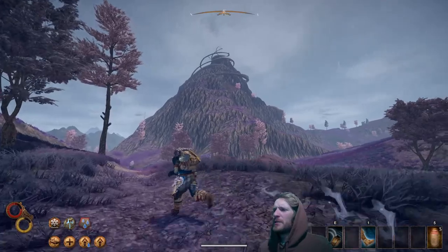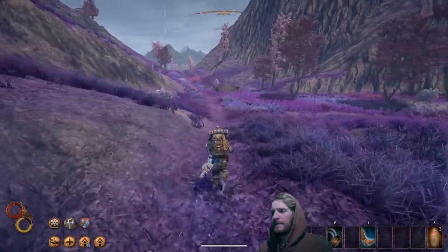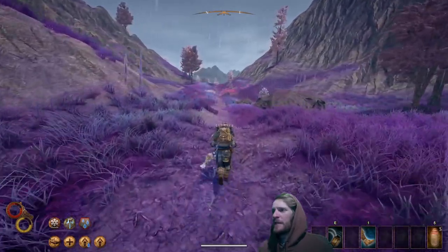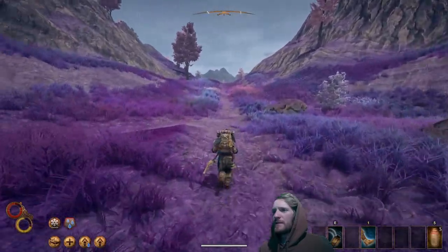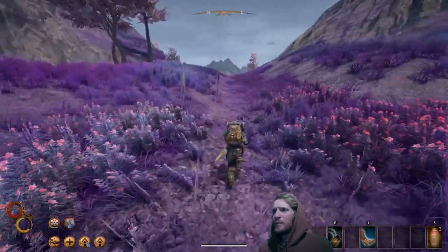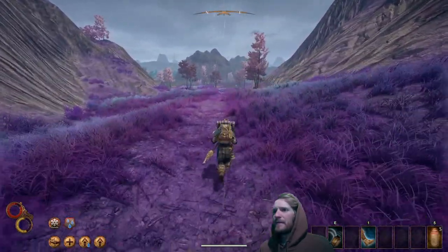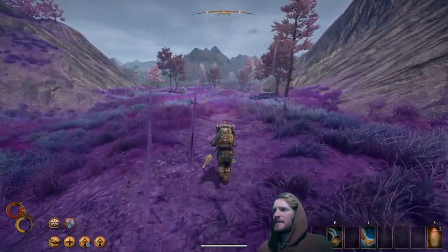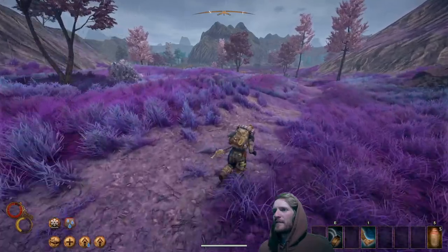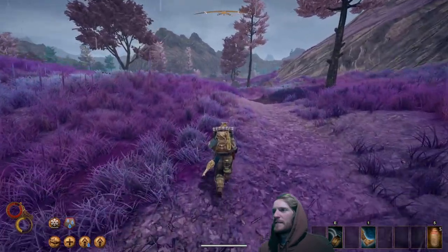Making our way to Conflux — it's a pretty noticeable landmark. Couple bandits over there, not going to worry about them. There are three entrances into Conflux Mountain. We're going to tackle them one at a time. Before we go in, I do want to visit the Immaculate camp. The Immaculate is a scourge beast — there are beasts that roam the land of Arai known as scourge beasts, a few different breeds.